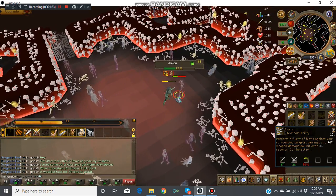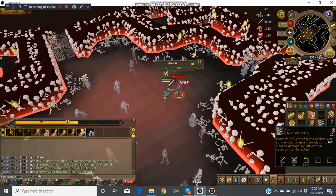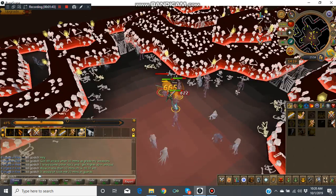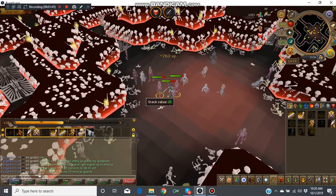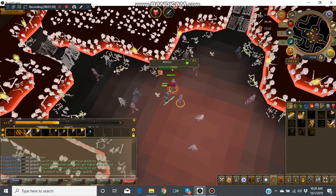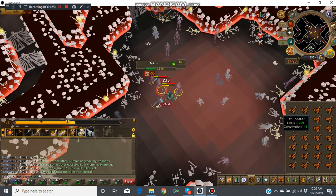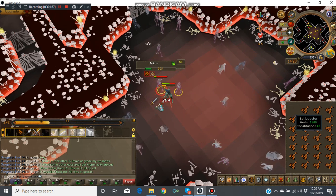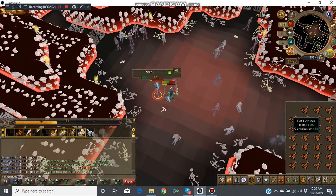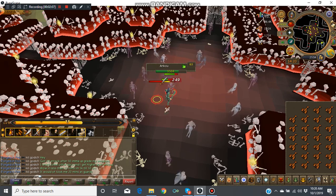And I'm also using the ability Destroy, which I'm going to show you guys right here. I just attacked multiple mobs — I got two Ankus on me. Make sure you bring food, because your HP will go down really fast if you're a low level.